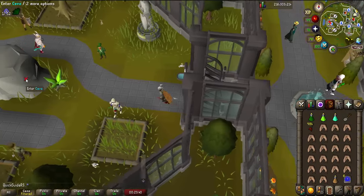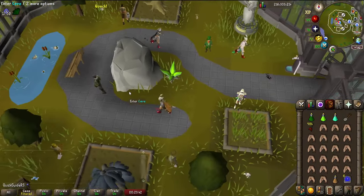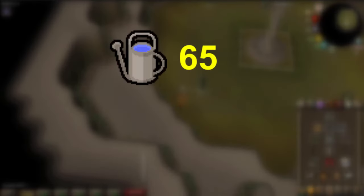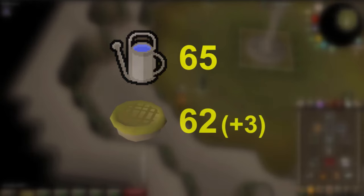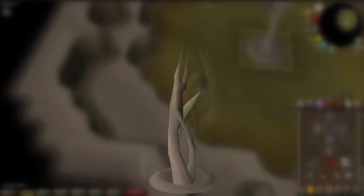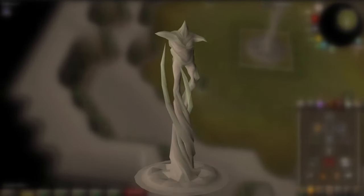On the west side of the farming guild you can find a cave you can enter, where you can plant your Hespori seeds. Planting the seed will require 65 farming, however you can easily boost from level 62 with the garden pie. The seed will take somewhere between 22 and 32 hours to grow depending on the farming cycle.